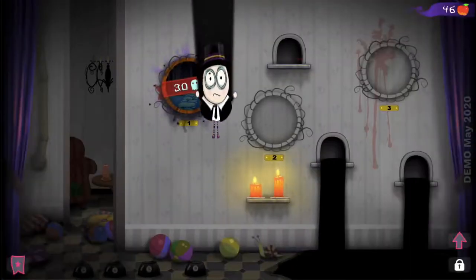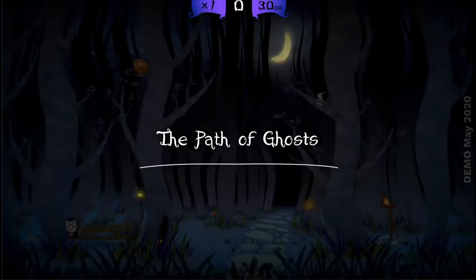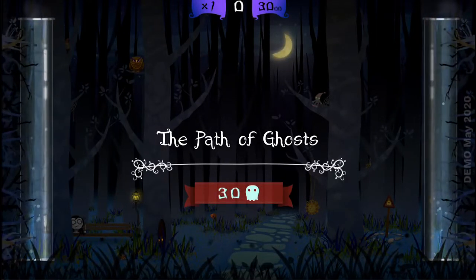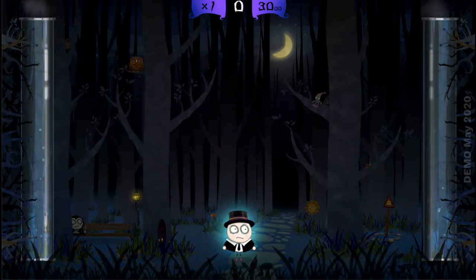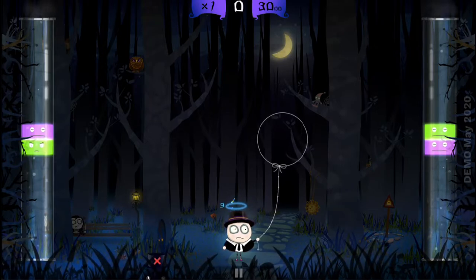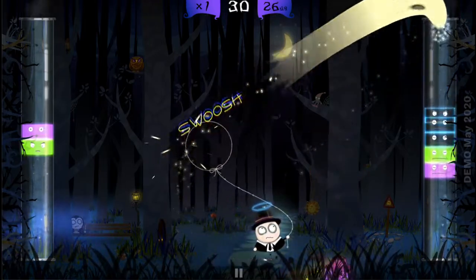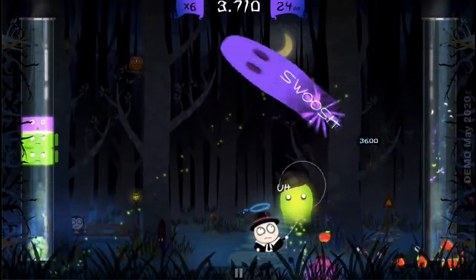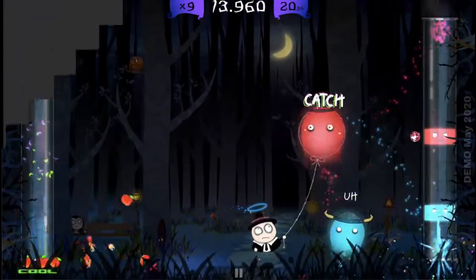Last but not least are the transparent ones. These guys don't match with anything, resulting in the formation of barriers. You will have to inevitably use the great white ones and hope it all works out for the best. The recommended strategy would be isolating them in a certain area while you handle the rest of the curse, and wait for the white one.